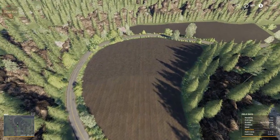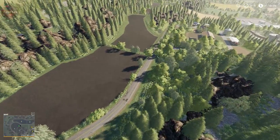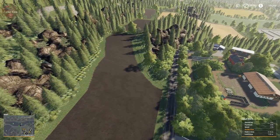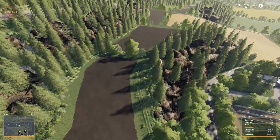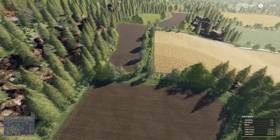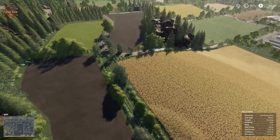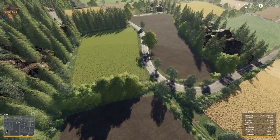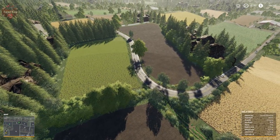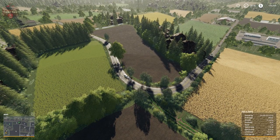Here we have field one, field two, field three. Then we have to go up an interesting rough dirt road to get up into field four, which we can also use to make our way around to field five. There's northern access into field six.